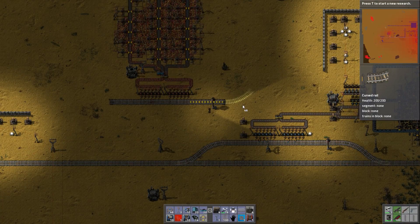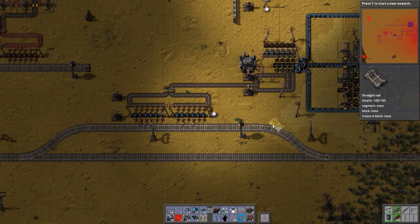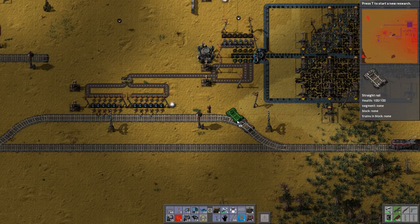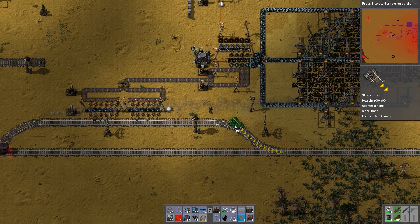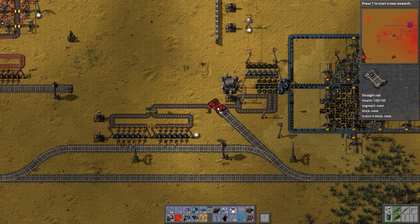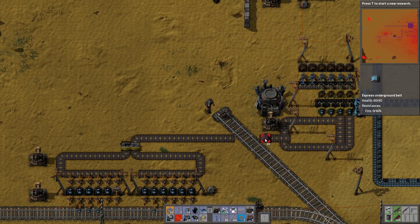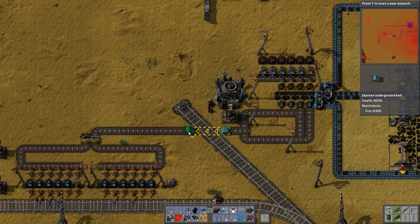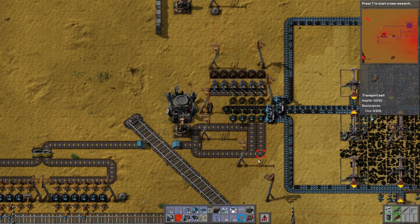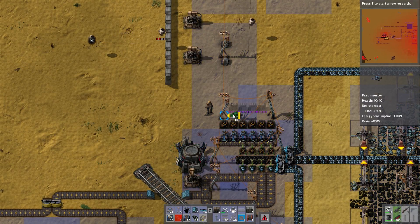Cut right through here so I can bring it up through here. Let me see if I can bring it up right through here. Get those turrets out of the way — there we go, wonderful. Let's build a nice little... why is this not producing anything? Because this is all coal and all the coal is full. It's a huge pain.